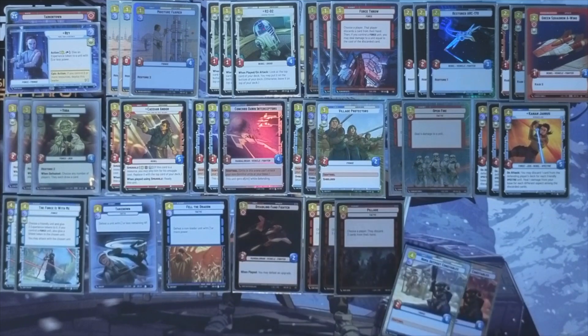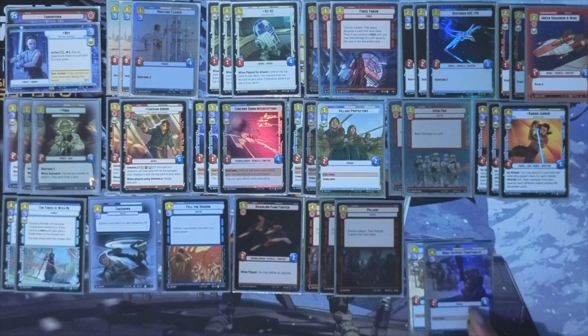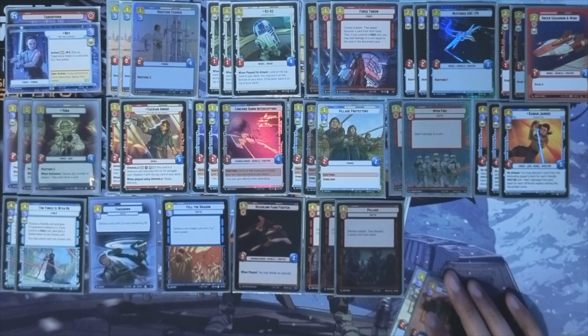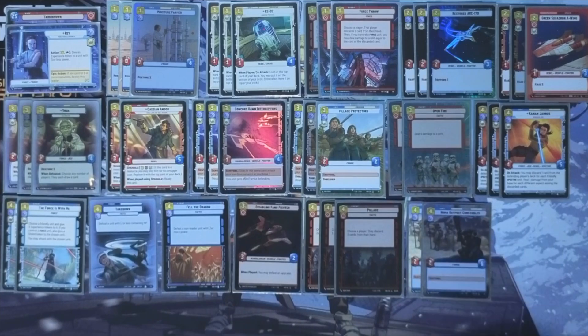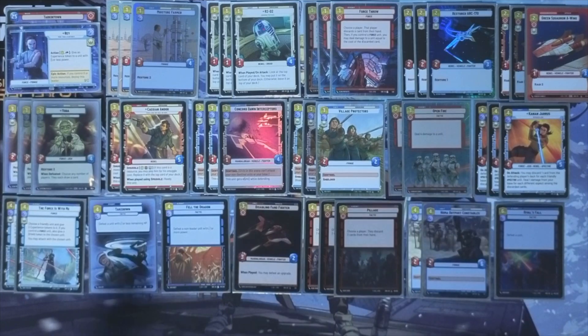Another four drop I'm playing is Nima Outpost Constables. This is a 2-6 which we can buff to a 3-7 with Sentinel. It's just big — stalling time, buying you time against aggro, letting you hit your late game options. One copy of Rival's Fall in the main as well, which forms part of the removal suite.